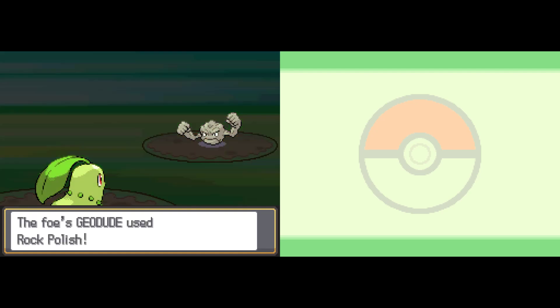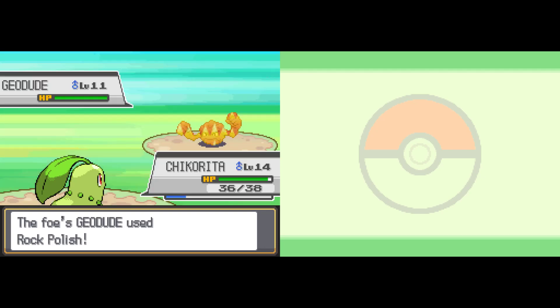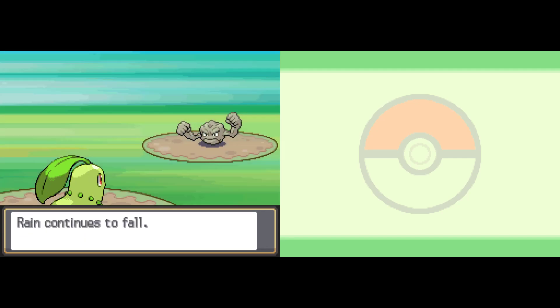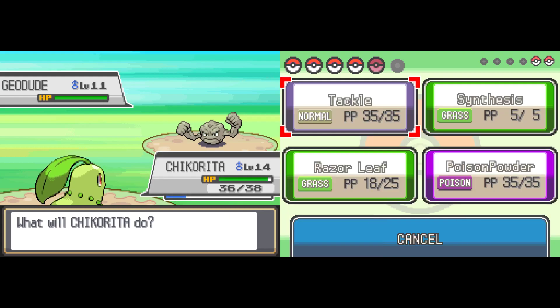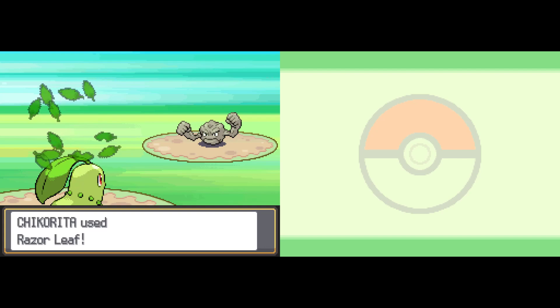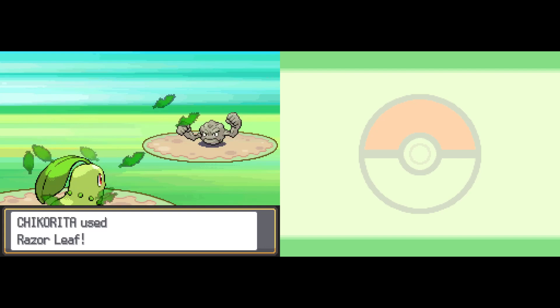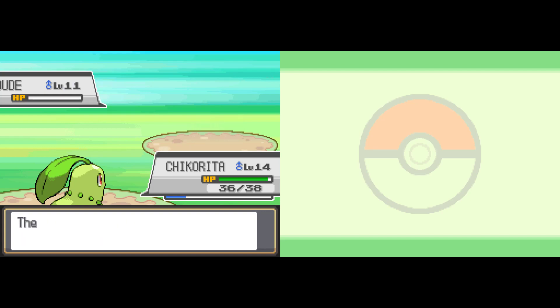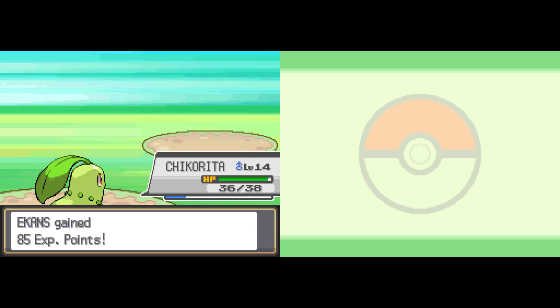There is something to be said for the weather effects that can happen in Pokemon. There are four different weather effects, as far as I'm aware. Rain makes water-type moves stronger, and it weakens fire-type moves at the same time. It also makes it so that the move Thunder has 100% accuracy instead of like 70%. So if you drop a Rain Dance, you're going to lightning bolt a lot of stuff very consistently, which is great.